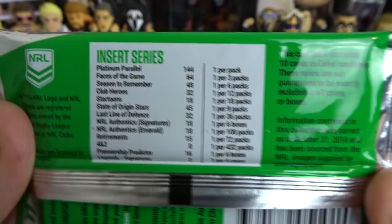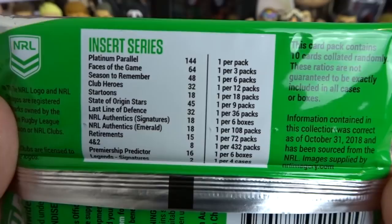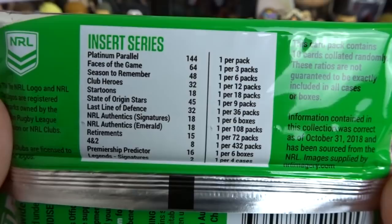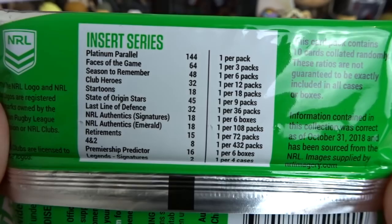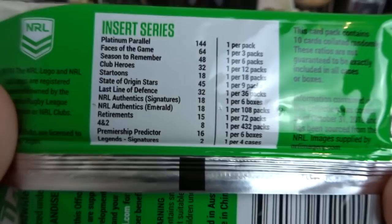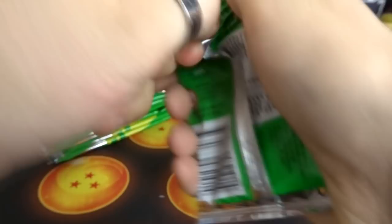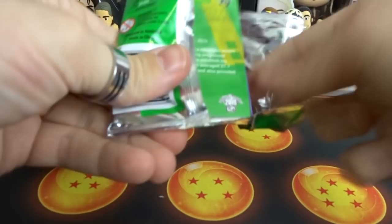As we always do, we're going to recap the inserts. Parallels - yes. Face of the Games - yes. Season to Remember - yes. Club Hero - yes. Startoon - yes. State of Origin - yes. Last Line of Defense - yes, I got that in the last episode. We don't have any of the normal NRL Authentics, and we don't have any of the Emerald SAS cards. Retirements - no. 4 and 20 - no. Premiership Predicted - yes, in the first episode. Legend Signatures - no. So we still have a lot of rares that we have not pulled.